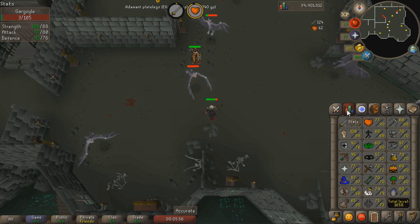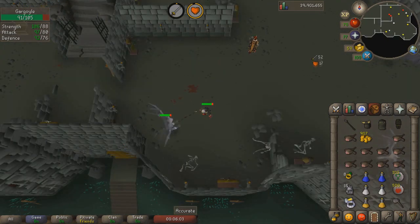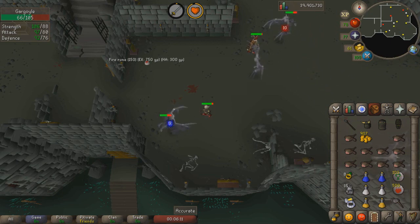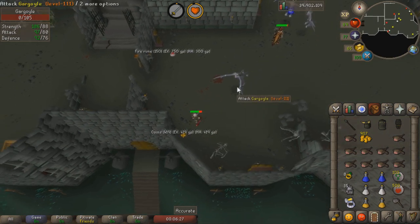Generally I try to only do this while I'm on task, however they are still quite good off task. You can expect to make about 400 to 600k an hour based on your luck. I usually make about 400k an hour when I'm extremely AFK because I'm not optimally picking up items and switching to a different gargoyle at the exact perfect moment. If you're not AFK as much, 600k is definitely doable, and upwards of 800k if you are prayer flicking and have max combat.